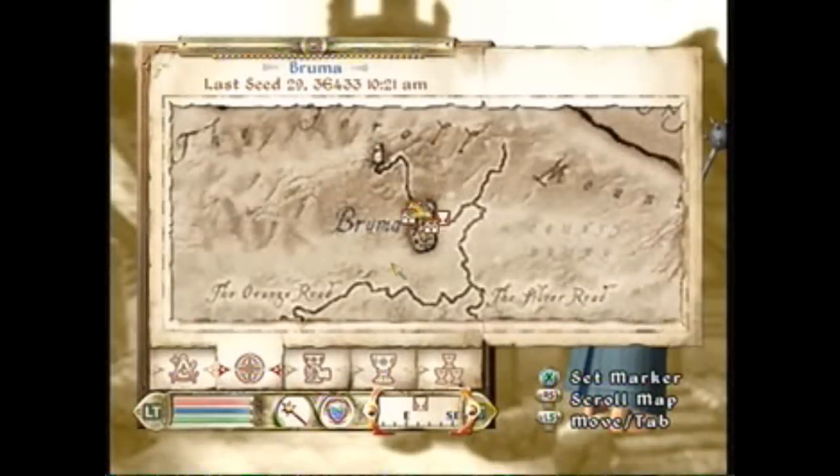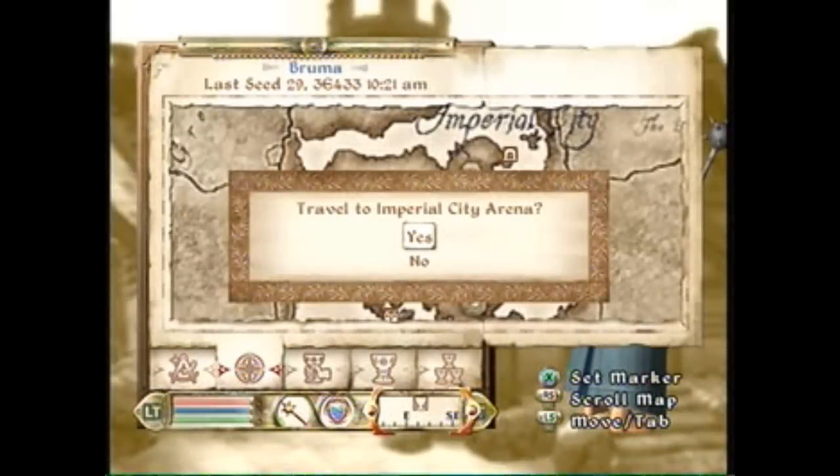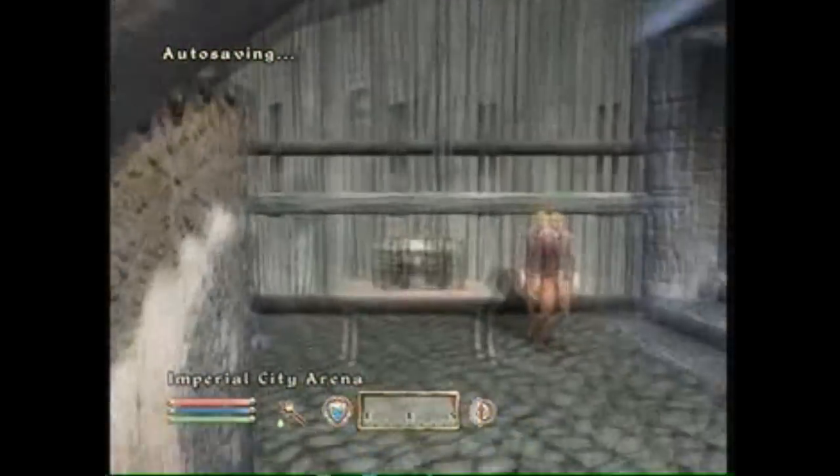Now you want to go to a place where you have access to a free bed. Since I don't own a house on this character yet, I'm going to go to the Imperial City Arena, which is the only place that has a free bed where no one will get mad at you. If you know a better place, you can go there — it doesn't really matter. This just has more stuff to do while you're working on it.